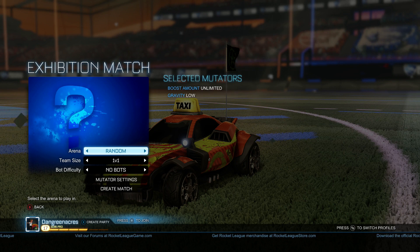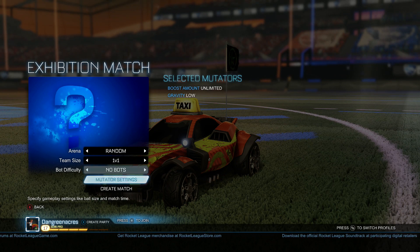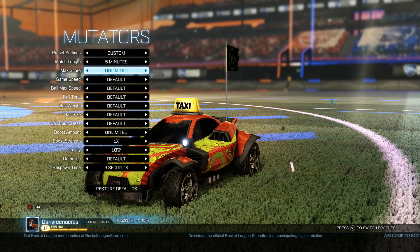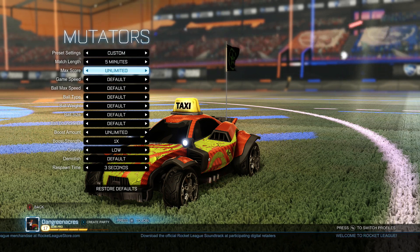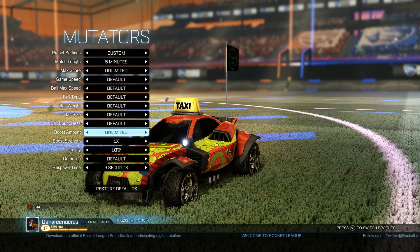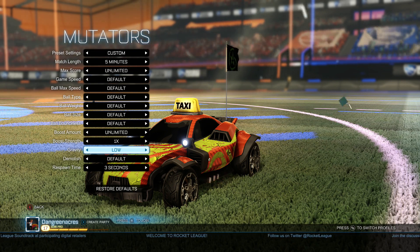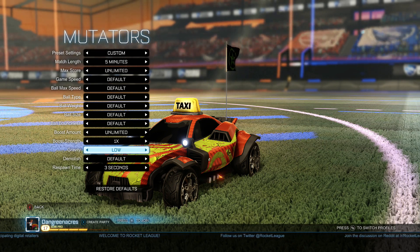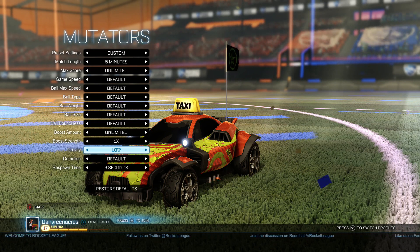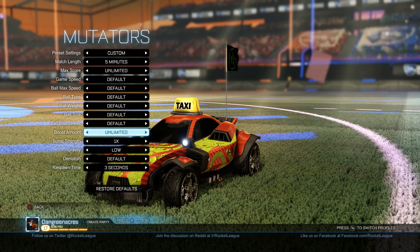I went on to an exhibition match and I set up a game with no bots — a 1v1, so it's just me. I went on to the mutator settings and I put on max score, which is unlimited, and I put on unlimited boost and low gravity. So score as many goals as you like; if it ends up in your own goal you can try again. You want zero or low gravity so the ball keeps bouncing and doesn't stop, and you want unlimited boost.